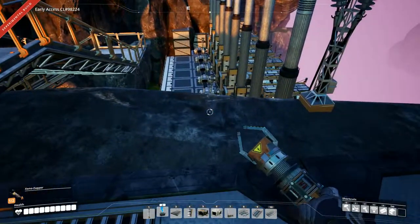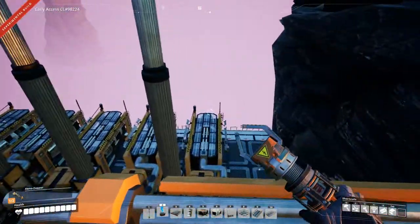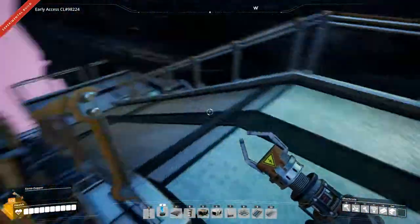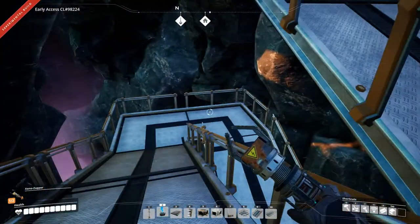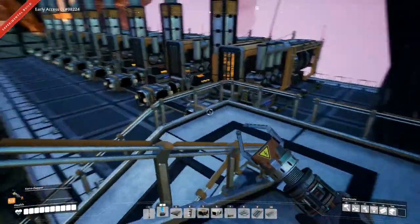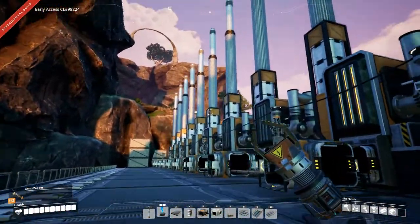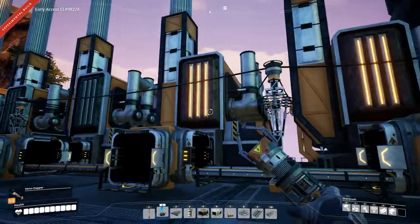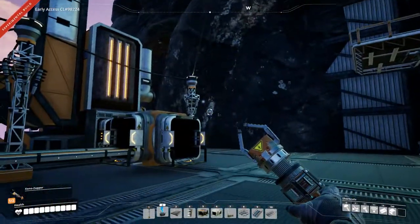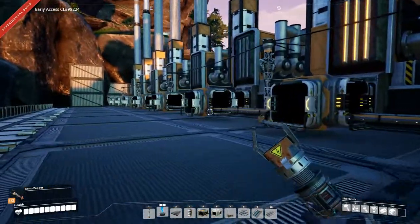Over here I have set up our coal generators. There are 9 of them - that's what could fit. I was hoping it could fit 10, but 9 is fine. That'll give us 450 megawatts of power, which is fine for now. So all we really have to do now is hook this up and get it going.